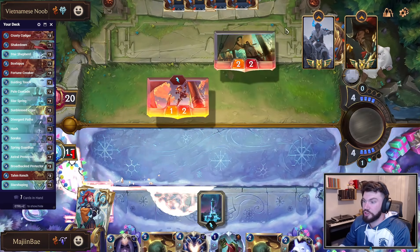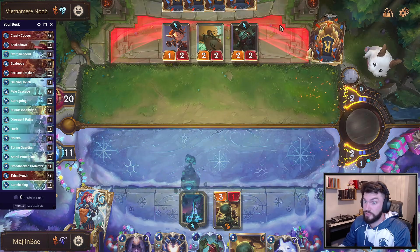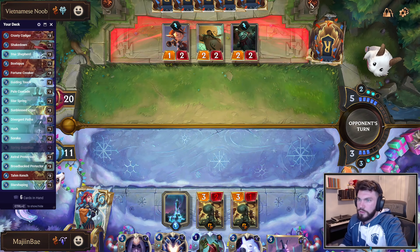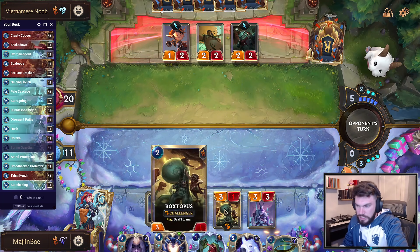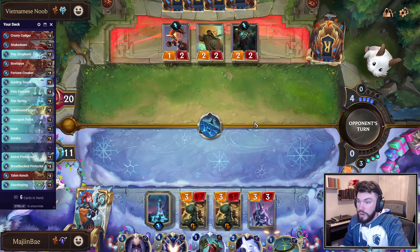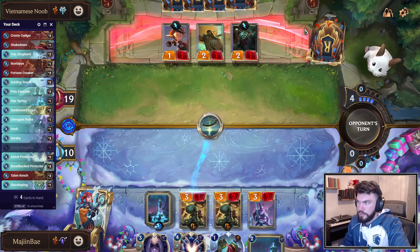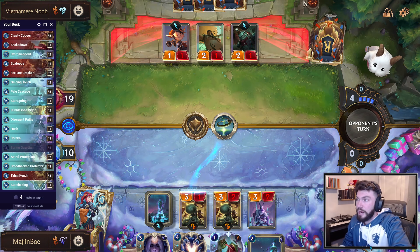What are the odds of having another Make it Rain? I'm not going to play the second Boxtopus yet because I am scared of a third Make it Rain. I don't hate Spring Guardian — it's pretty good. Let's play the good old octopi — what are they called, cephalopods or something? Heal up the Boxtopus, get in there, keep up Guiding Touch. Your opponents got five mana — that's kind of spooky. Wow, they technically did have another Make it Rain or something very close to it.